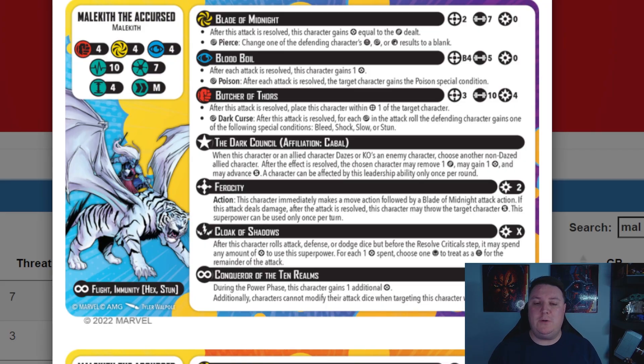Now just to remind ourselves, let's just take a quick look at the wording on this one. So as you can see here, Cloak of Shadows: after this character rolls attack, defense or dodge dice but before the resolve critical step, it may spend any amount of power to use this superpower. For each one power spent, choose one failure to treat as a crit for the remainder of the attack.